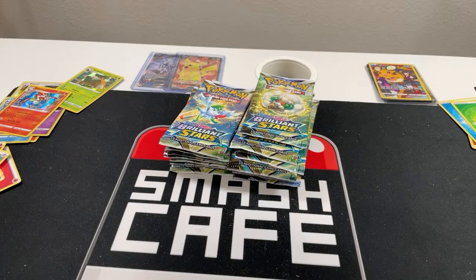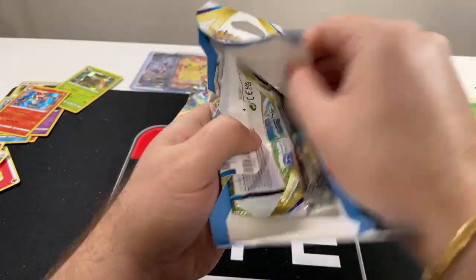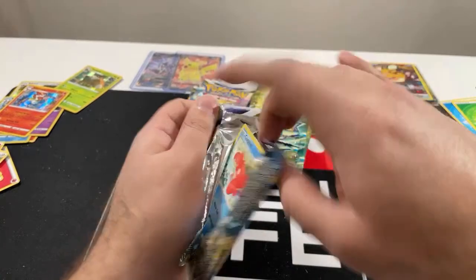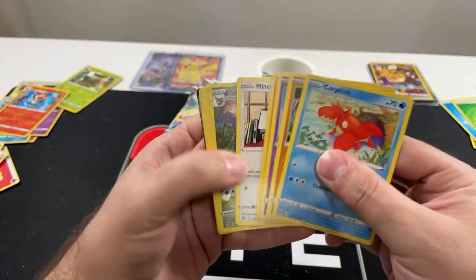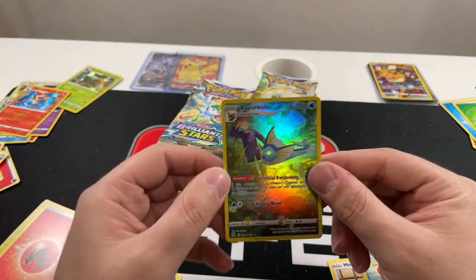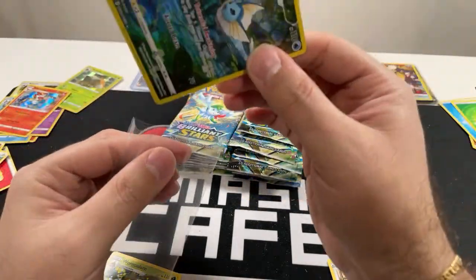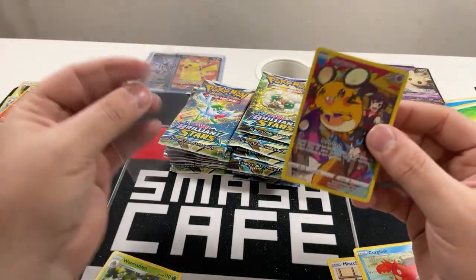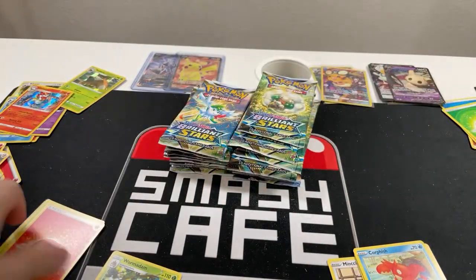We've got a pack here — and then after this one we'll do a binder pack until we run out. It looks like we got a big Bibarel on — very nice! Good to see a Trainer Art Gallery card. I won't put this in a sleeve because I feel like the holo on these cards will easily scratch, so this needs to be sleeved. These remind me of the foil typing from one set — they get really scratched up, especially Base Set.